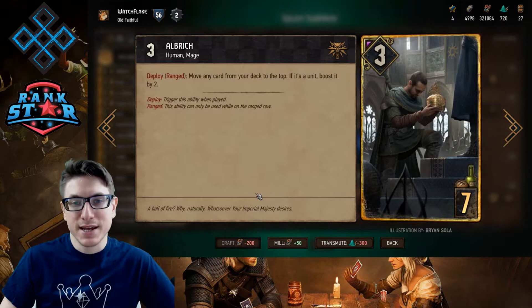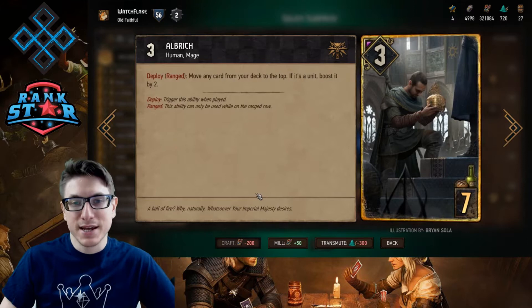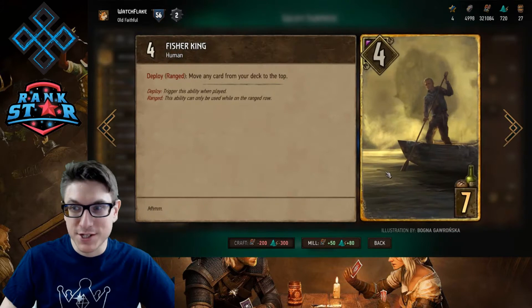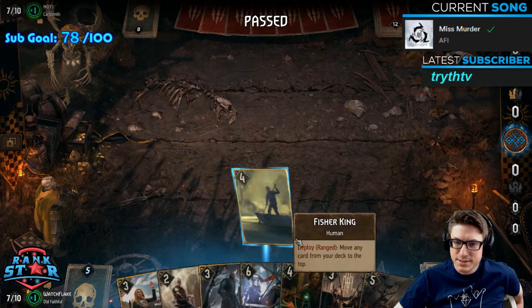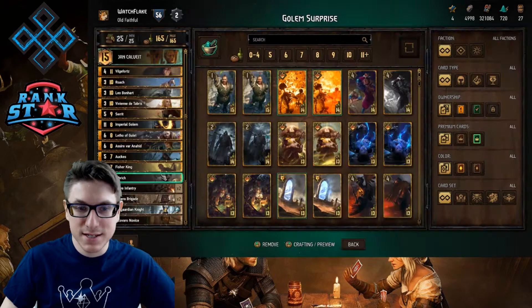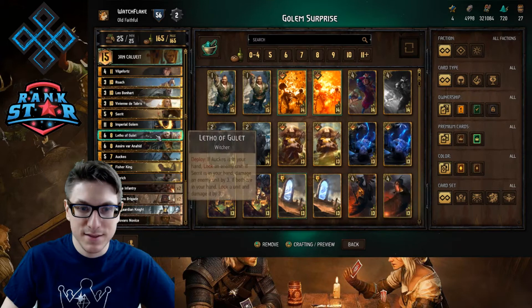That's the bronze package. I have Albrek — he is there for round three, ideally, to put something on top of the deck with a boost of two. I've got Fisher King as well, just to make sure you're in the cards you need — drop this early round one or in round two to make sure you get what you want. And Ox, obviously, with the support of Seret and Letho.